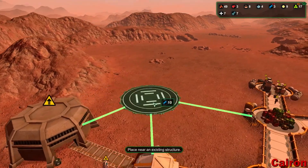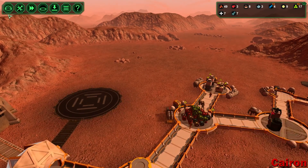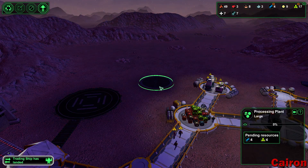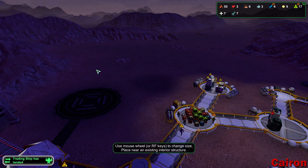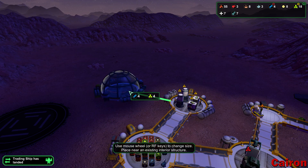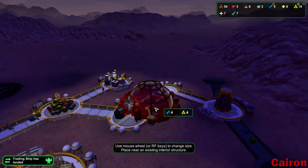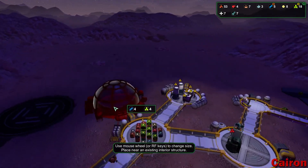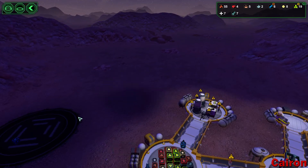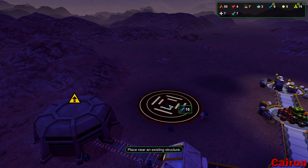Why don't we put this in place, and then let's put another processing plant in here — a larger processing plant this time. Can I not connect that? Let's see — processing plant — I want to connect you. That's a bummer. What if I move the starport? Can I move the starport at all? Can I put it over here somewhere?